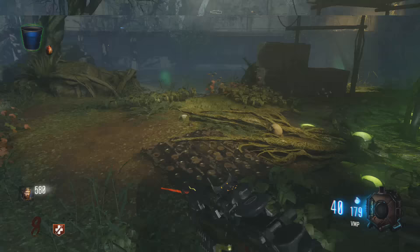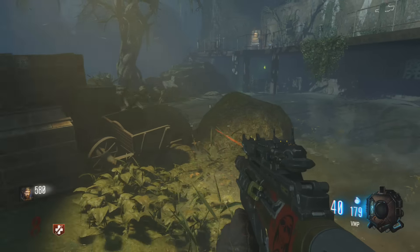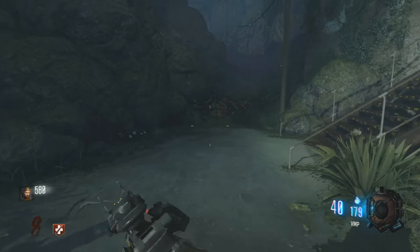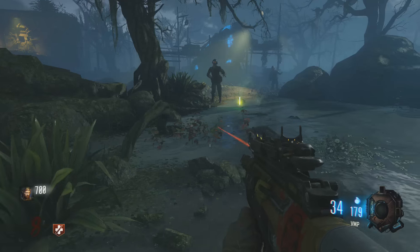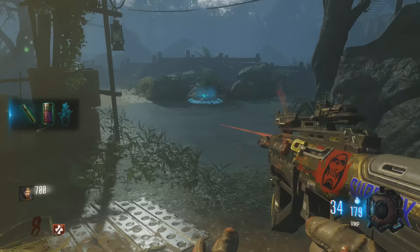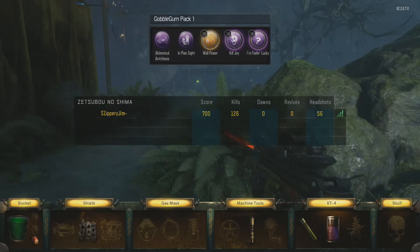The next part will drop randomly shortly after you turn on the main power switch. Permanent power needs to be turned on for this, and then a round or two after that, a random zombie will drop a yellow looking object that you need to pick up. That is the second part to build the Wonder Weapon in Zetsubou no Shima.